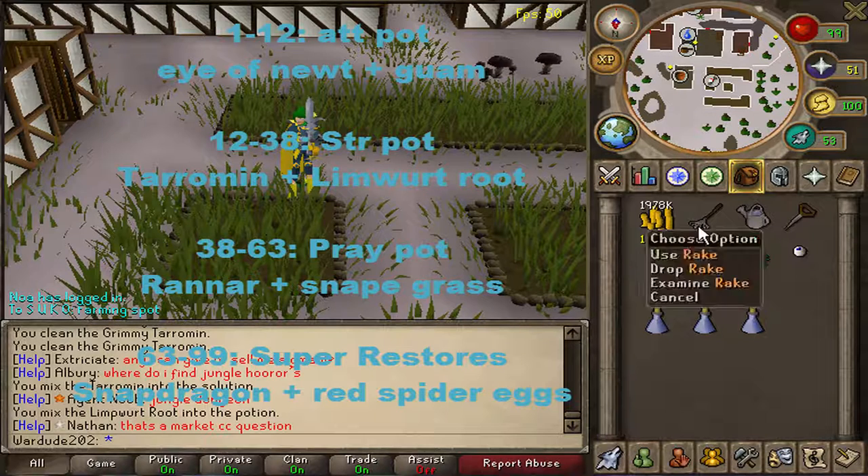So to clarify: you make attack potions until level 12, then strength potions until level 38. Once you're level 38, you're making prayer potions.